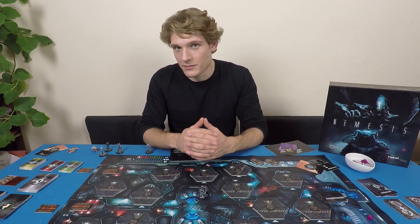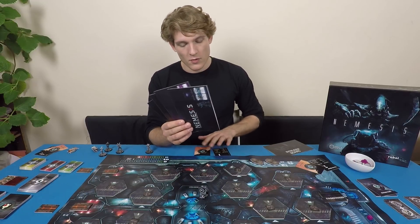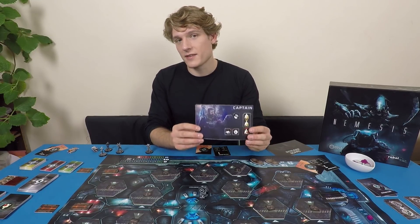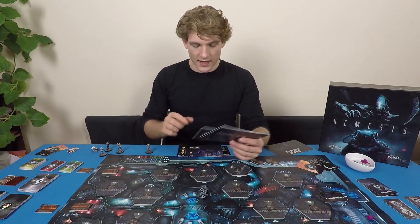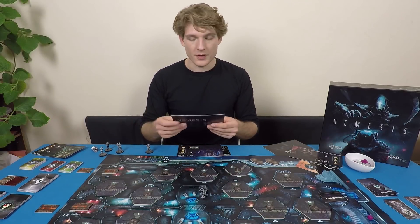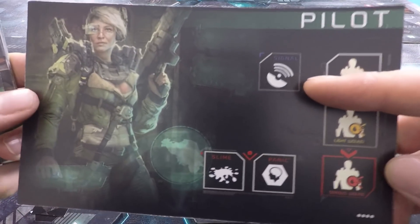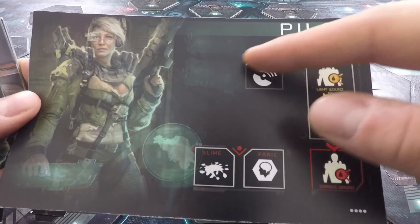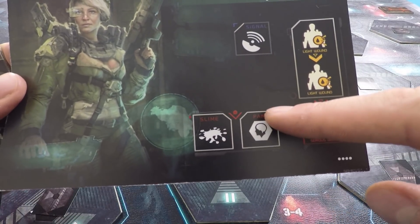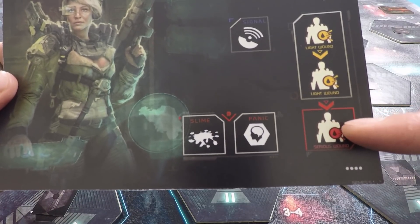Now that everybody's got their primary goal, we will choose characters in player order. As player number one I will choose first — I've played before and I know that the captain is significantly more effective when he's in the first player slot, so I'll probably take the captain. Let's have player two be the pilot and player three be the stormtrooper, and we'll put the scout back in the box. Once you've got your starting player card, you can see there's a little space to check whether we've sent the signal — each player has a different signal they might want to send, so we will all have to go and send our signals independently if that's on our goal. We've also got a wound tracker, and when we get four serious wounds we're instantly killed.